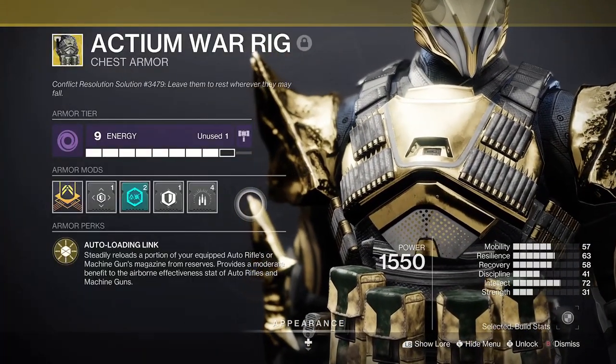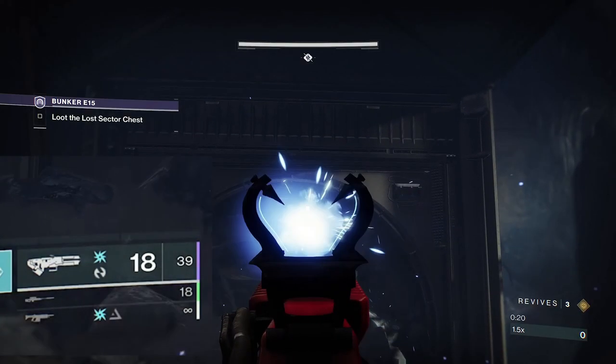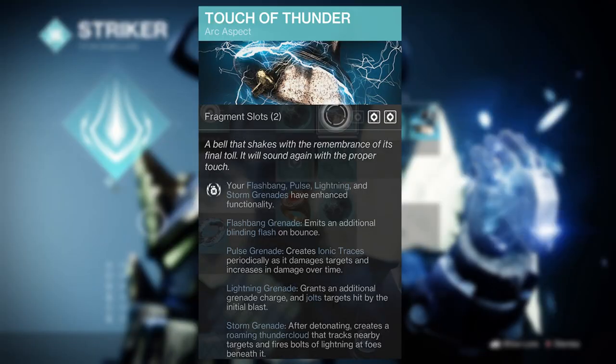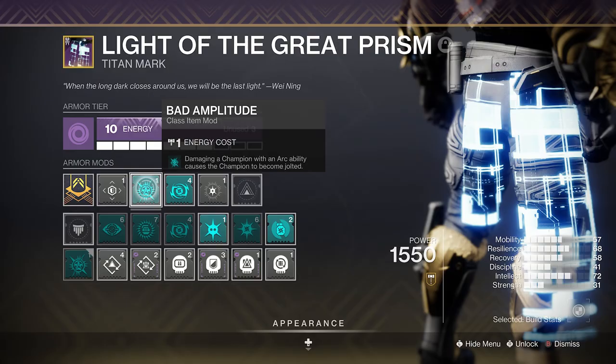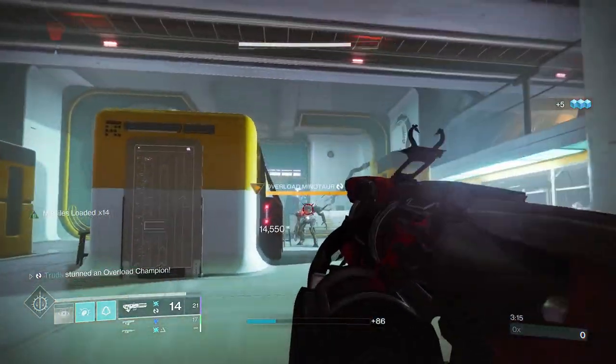Don't forget you've even got the Actium War Rig exotic on Titans to auto-reload Grand Overture as you're using it, making it even easier to build up stacks of missiles. Given that Titans are going to be extremely strong for GMs with the jolting thundercloud setup and the Amplitude mod, Grand Overture will easily be the icing on top of the thunderstorm you're brewing.